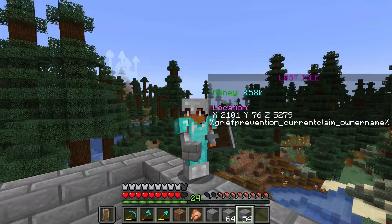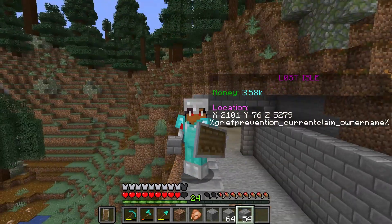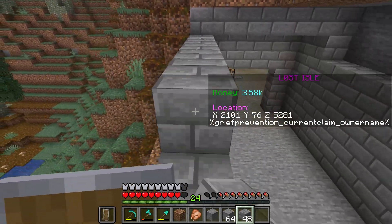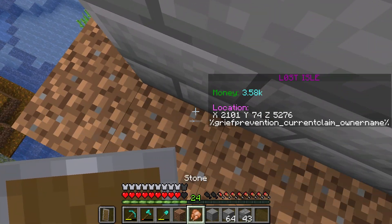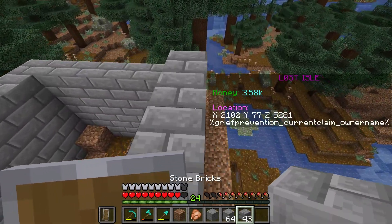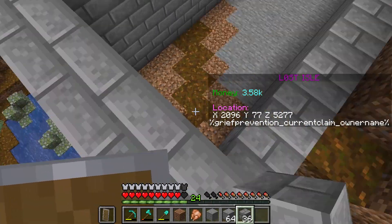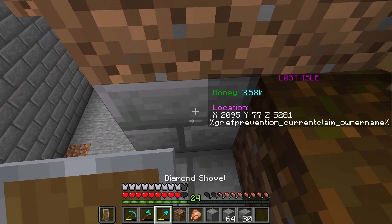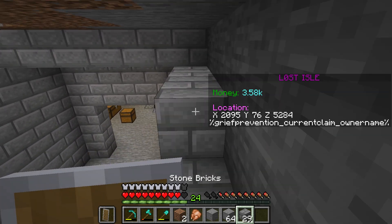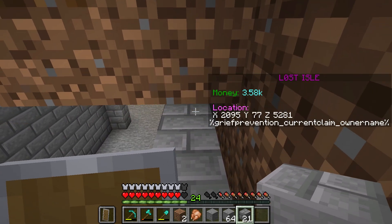What's up guys, it's your boy Minecraft Mirror Plays back again for another video. Today's video we are going to finish this. In the last video on the Lost Auto server, we were making this storage area. What we ended up doing is carving a hole out of the mountain and replacing it with this kind of boxed area so we can make our storage unit.